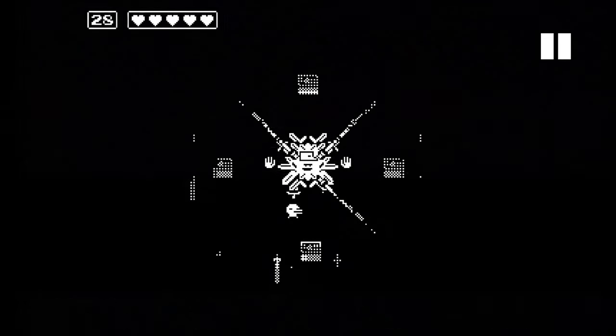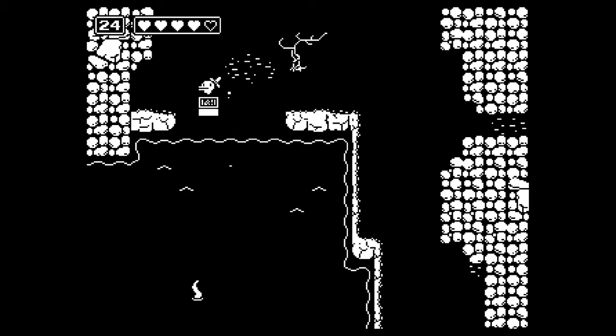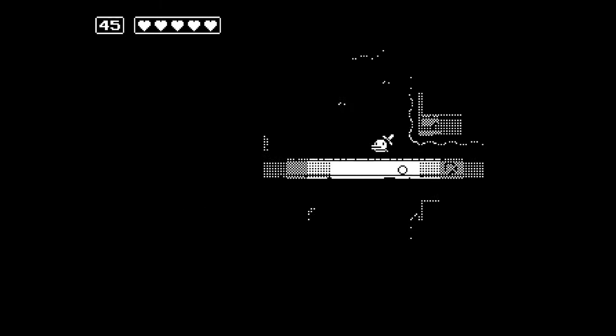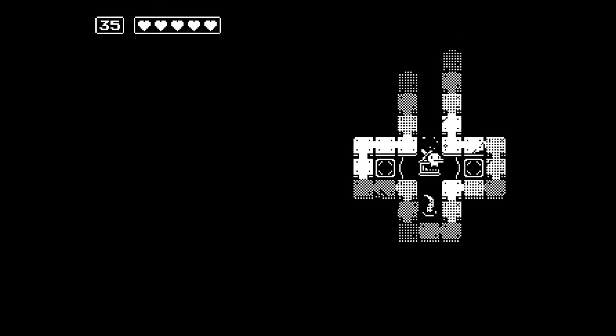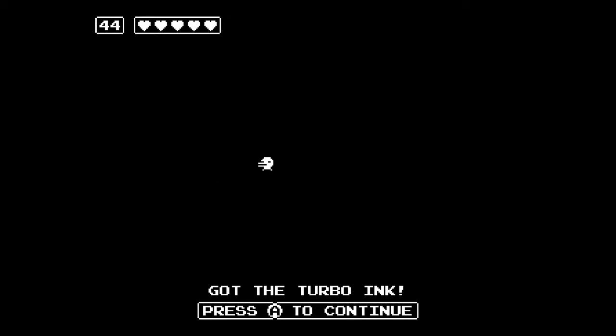Before we beat this guy and finish the game, there are some things left to do — so let's rewind a bit. First, let's gather all the tentacles to see what the octopus gives us. For our fifth tentacle we need to push a box into the water to reach it. Our sixth tentacle is in a room right next to the octopus. The seventh is down in the sewers next to the cafe — we have to run between boxes and avoid a shark swimming around. The last one is back at the teleporter room on the island. We make our way back to the octopus and it gives us the turbo ink, which makes us swing faster.